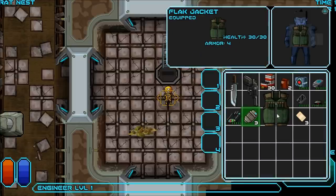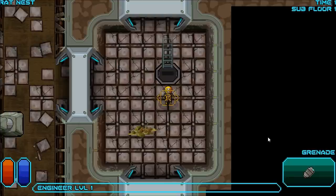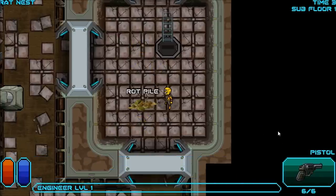Looks like I have some armor as well. A medkit, just some other things. I hit the arrow keys to aim and F to fire. Whoops, I did not mean to throw a grenade — well, that was a waste. I should take out my pistol. This is a rot pile; if you move up against something and move towards it, it tells you what it is.